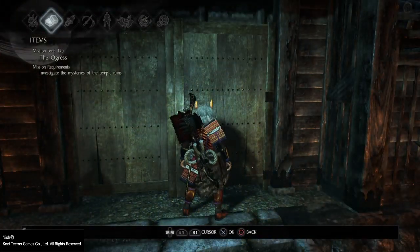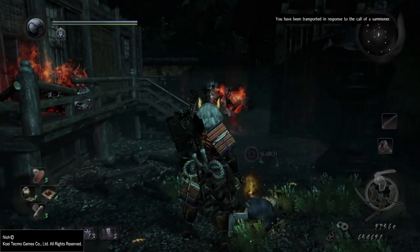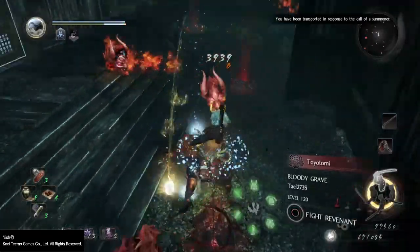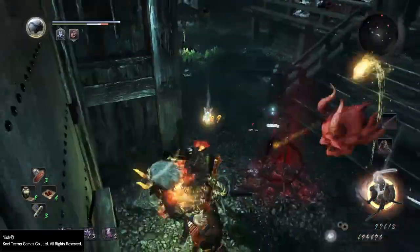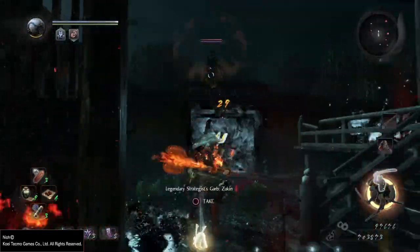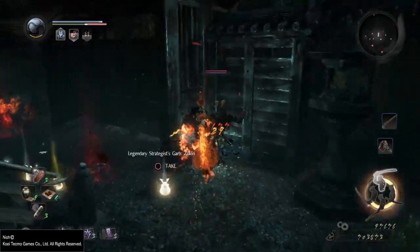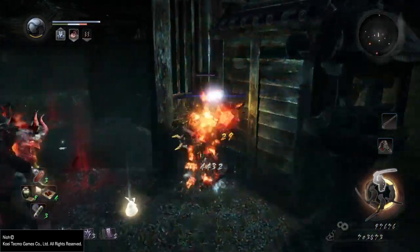But what we're going to do is pop this yokai incense, and what it's going to do is draw in all the enemies and actually spawn you on the other side of the gate. This can be done on multiple missions, which makes it really cool. Just make sure you're ready to take out the enemies as they're going to be pulled around you.